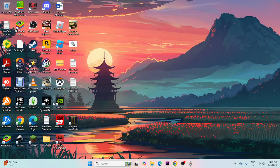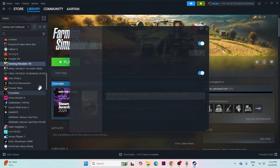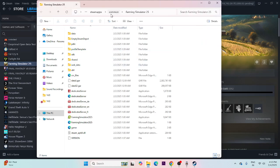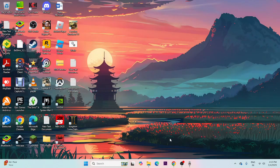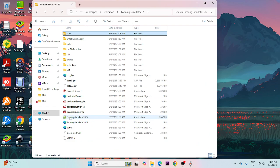In the Farming Simulator folder, right-click the game, go to Properties, then Installed Files, and browse to the folder. You should see the .exe file here. Instead of launching from Steam, try launching the game directly from this .exe in the installation folder — this will work in most cases.